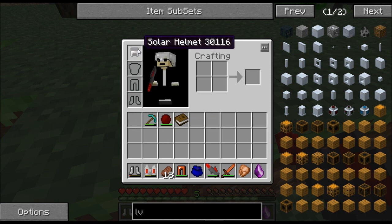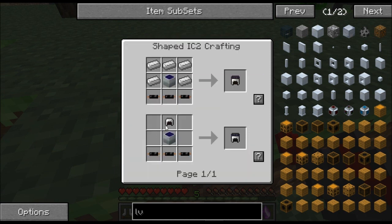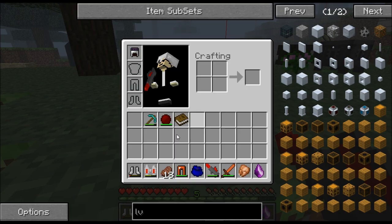I made the solar helmet — let me show you this. Very easy: just a solar panel, three copper cable, and an iron helmet. And let's put the rest back on.